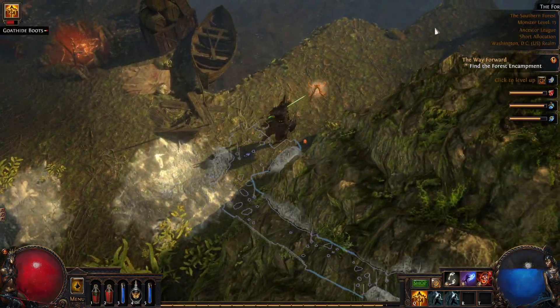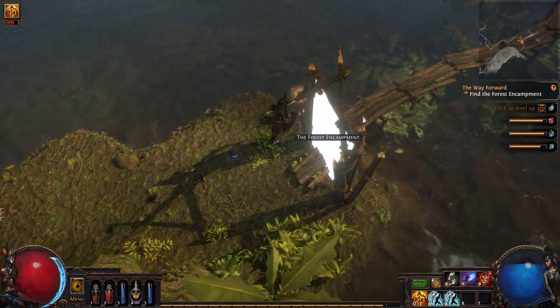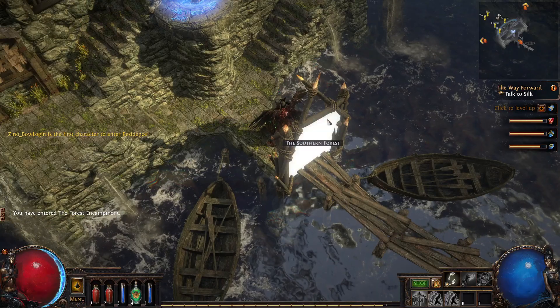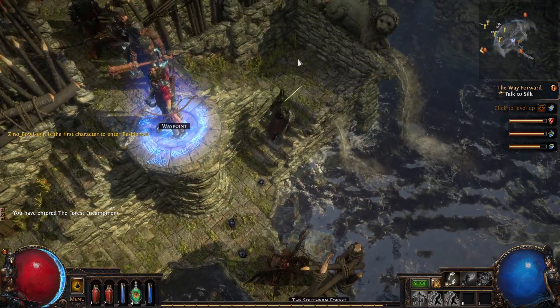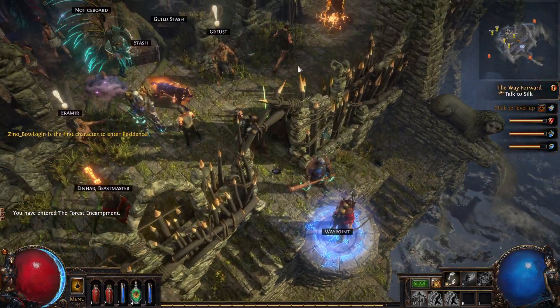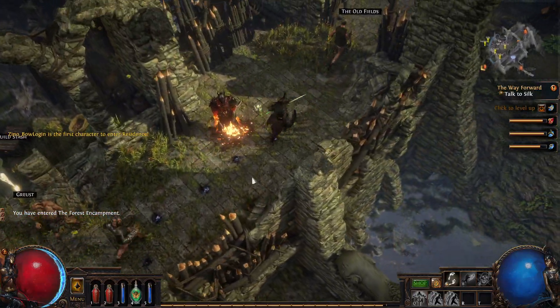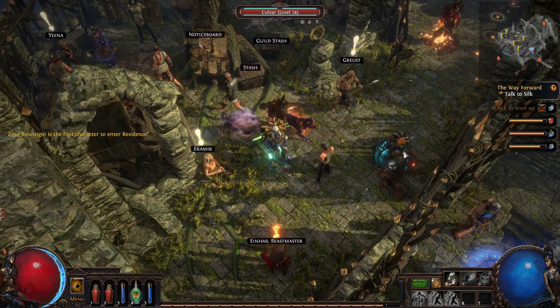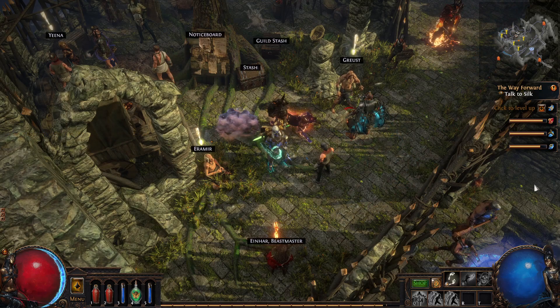I already found the encampment — easy. All you want to do is run up that path. There are no bosses in the area or anything. The start of Act Two is the Act Two town here, the forest encampment. This act has got plenty of bandit content as well as a bit of a loop-de-loop of a quest line.